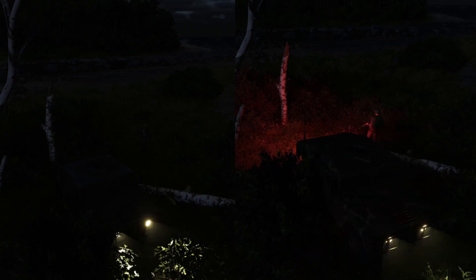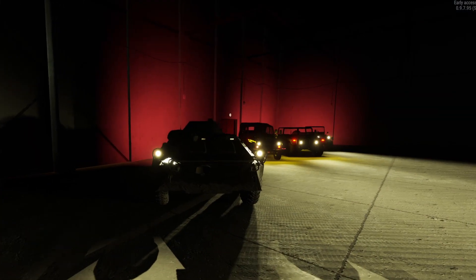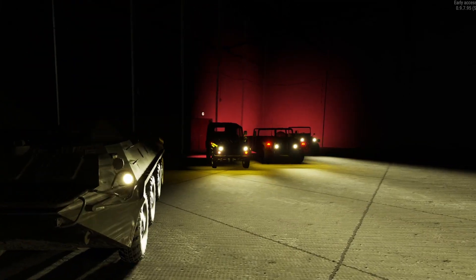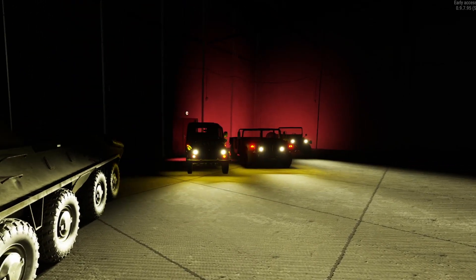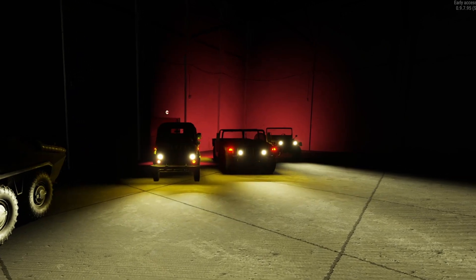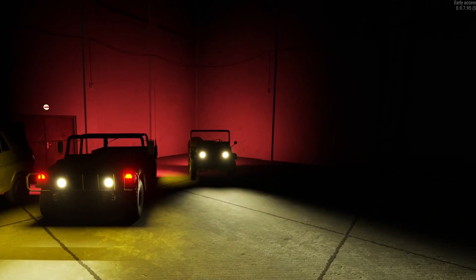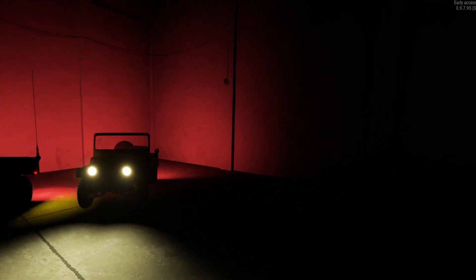No longer do the vehicles glow in the night — they actually emit light where they glow. So when you're alone in the forest and it's pitch black out, it'll make sense that not only headlights and searchlights can emit light. That is not the only functionality being added with the first version of Polished Vehicles.